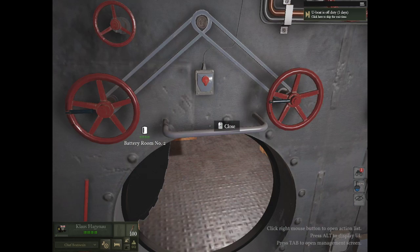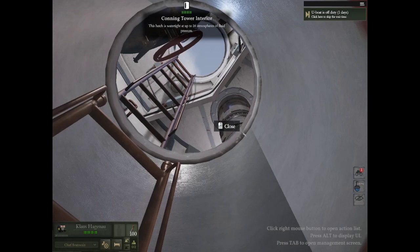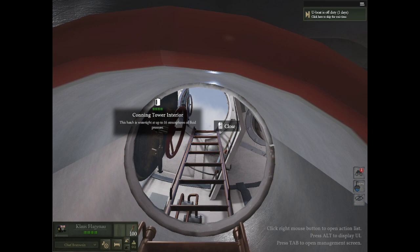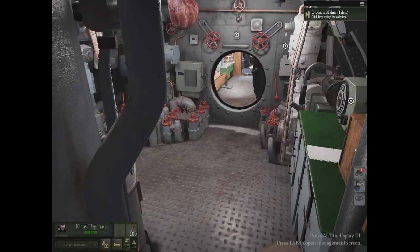Up here is the conning tower. That there is the attack periscope. And then there's a seat over here for a guy that will help you with the mathematics on where the torpedo needs to go. It speeds up the process of aiming the torpedoes, which is helpful.